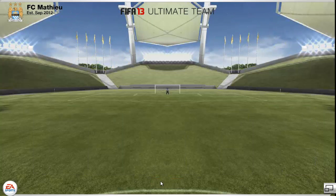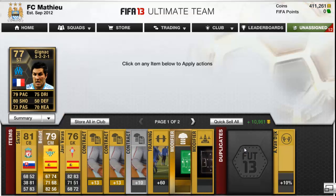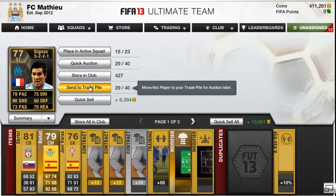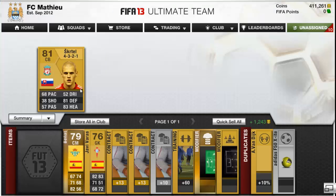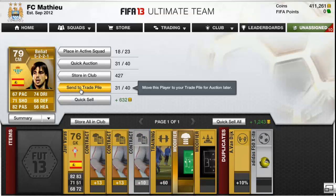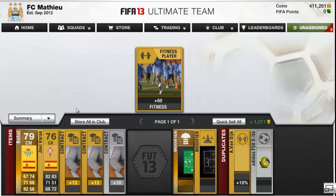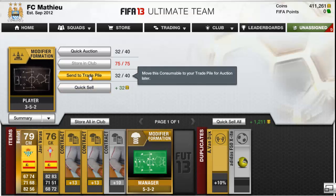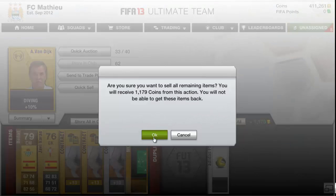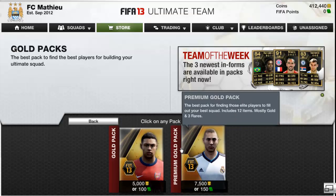Oh, an inform - I already got him in my club so he'll be a duplicate. That's pretty good but I'll probably have to quick sell him in the end. I'll try and sell him. Skirtle as well - that's good. Sorry if I'm not reacting how you expected - I've opened so many packs that getting something like Zhishnak doesn't really excite me that much.